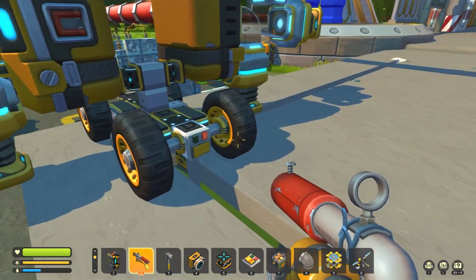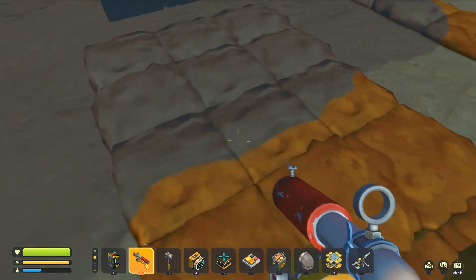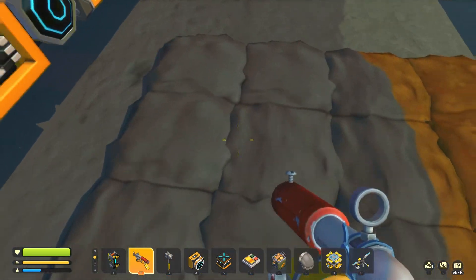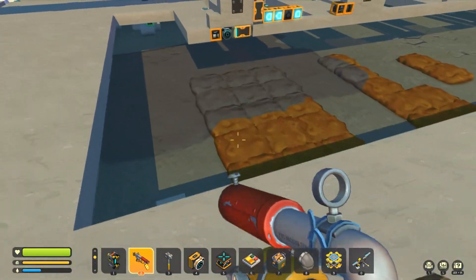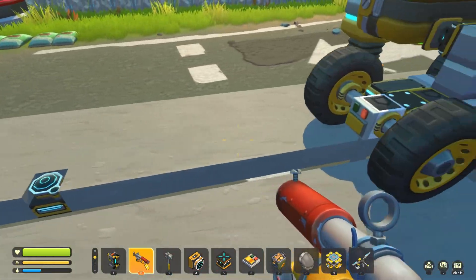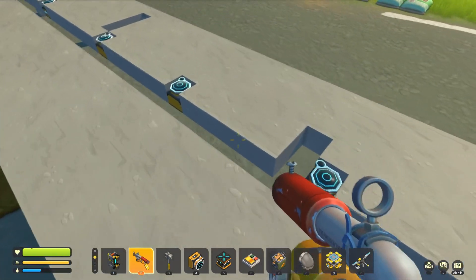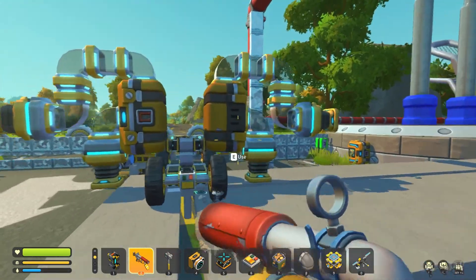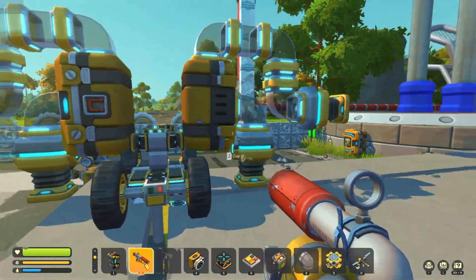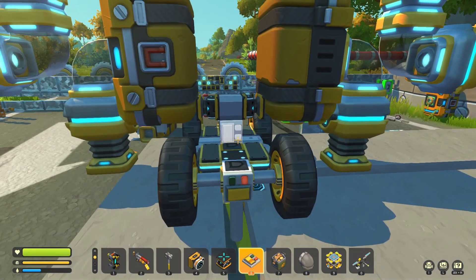We have a farm plot over here; we're going to reduce some of this so we don't need it to be as big, and then we'll have some more over here. As the car goes down, if the plot needs harvesting, a red block will come up triggering the car to stop. Then another block will come up telling the drone to go out and harvest. Actually, I forgot to add that logic, so let's do that really quickly.